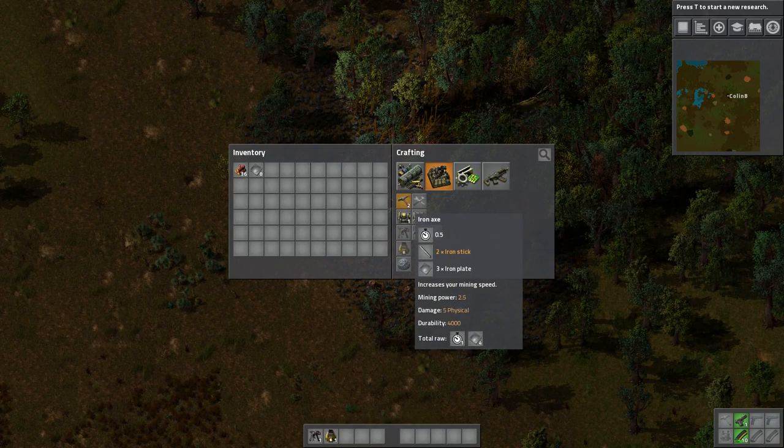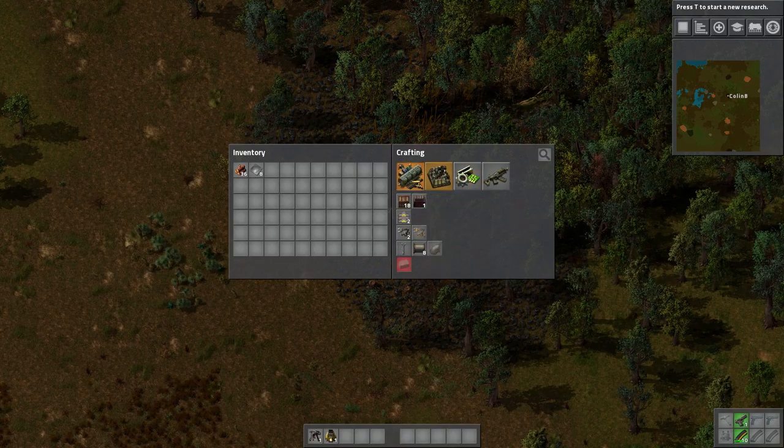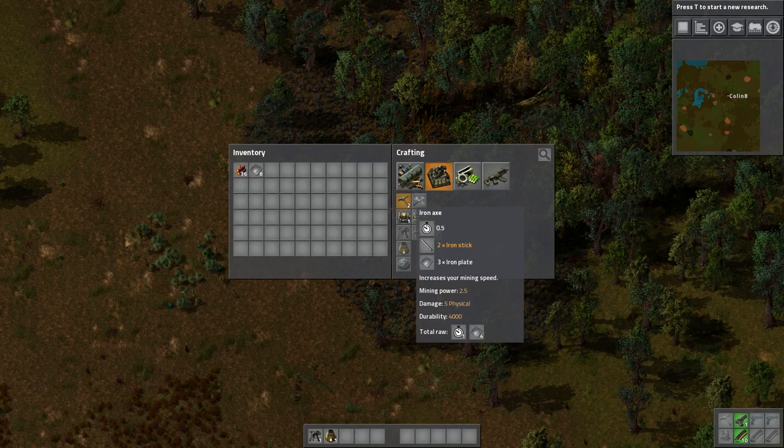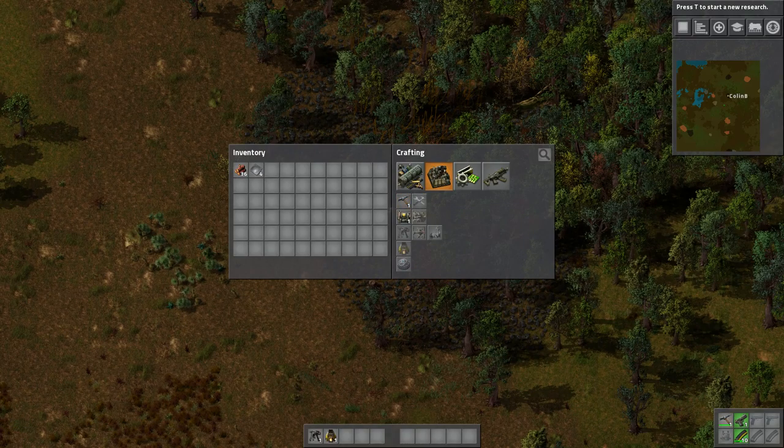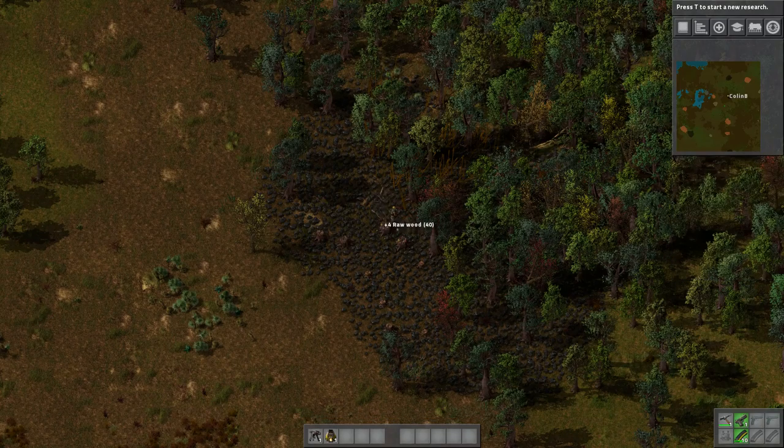Pro tip number one: you start out with enough iron plate and wood to make yourself an iron axe. One of the interesting things about this game is you can see this takes three iron plates for the iron axe and two iron sticks, but I don't have iron sticks. What it'll do is make iron sticks out of an iron plate. Anything you have — you don't have to make each little piece — the game is smart enough to make everything for you if you have enough resources in total. So we're getting an iron axe, which is going to greatly speed up this chopping procedure.